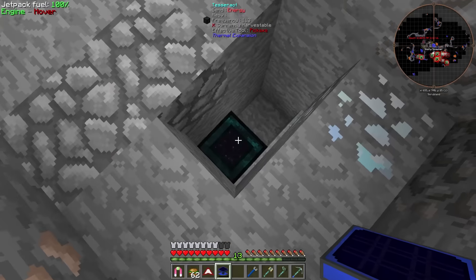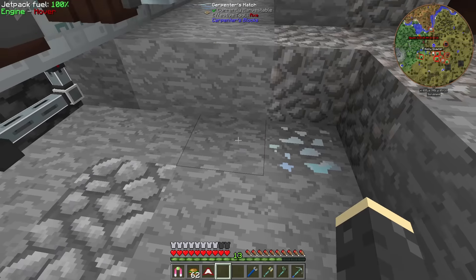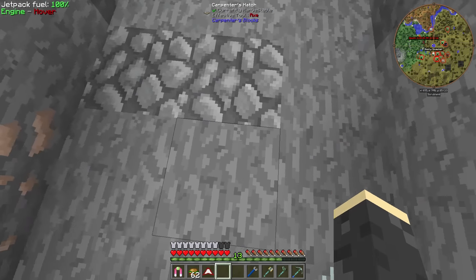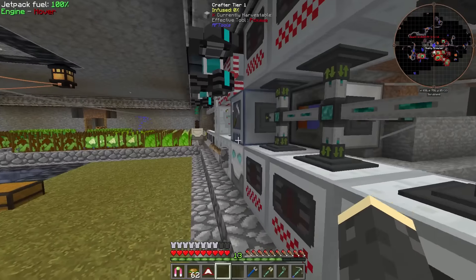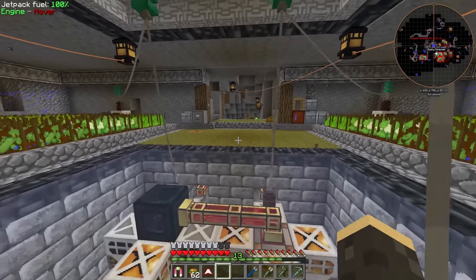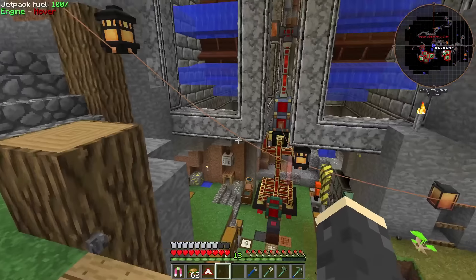Let's throw this guy back on the test rack down here. I made these cool little trapdoor things here so you can't tell it's down there, and it still works because these are transparent blocks. It's kind of nice and hidden - hidden power. That is super exciting. We are so close to having everything we need for the AE controller.